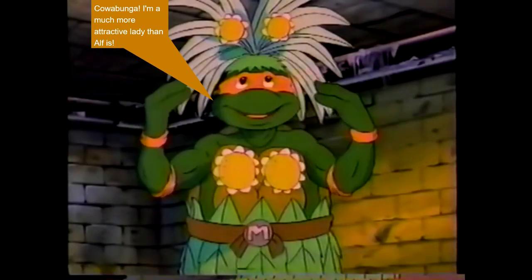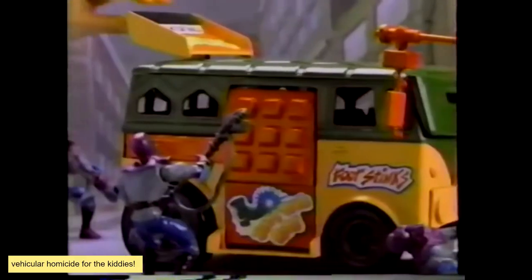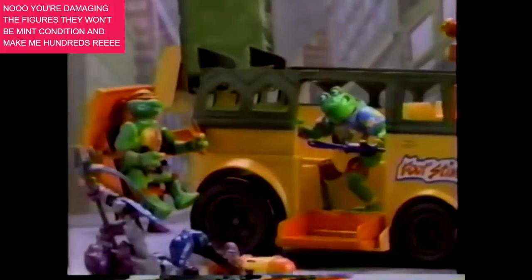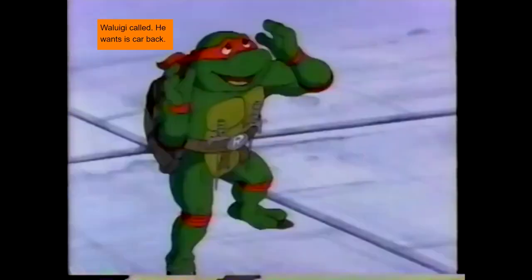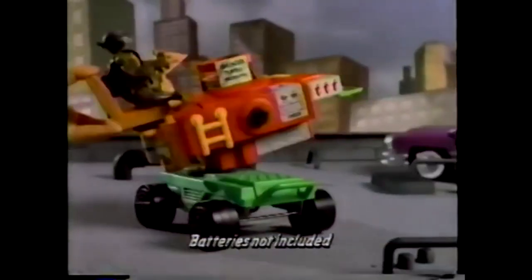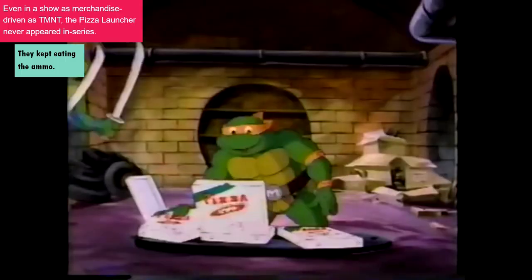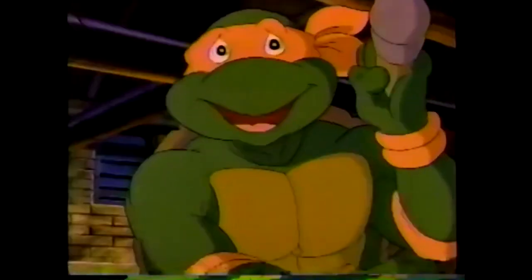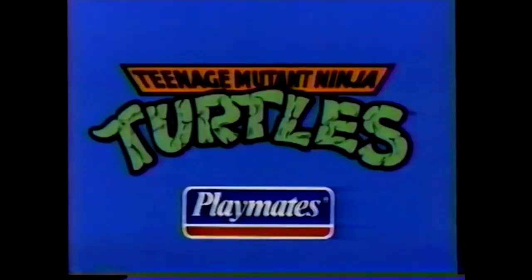Let's party, dudes. The Turtles Party Wagon is ready to roll right over the Foot Clan. They may be tough, but the Tenderizer will soften them right up. What's the secret weapon? The Shredder has his own wheels — his Foot Cruiser looks really bad, and it converts to aerial attack mode. Launch the launch! The Turtles' motorized pizza thrower will leave the Foot with a bad taste in their mouths. If the guys don't eat all the ammunition — Teenage Mutant Ninja Turtles, from Playmates!